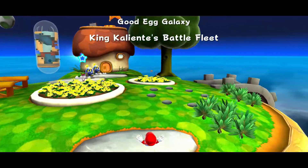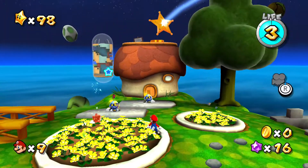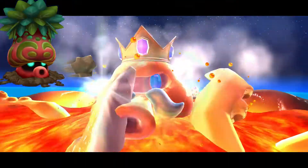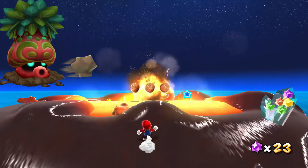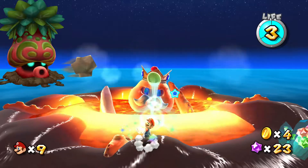The Octogoombas are one of the very first new enemies you run into in Super Mario Galaxy, and they have a striking resemblance to the Octoroks from the Zelda series. And King Kaliente — I don't really know how to pronounce his name, that's the best I could do — one of the first bosses in the game has even more of a resemblance to the Octoroks.